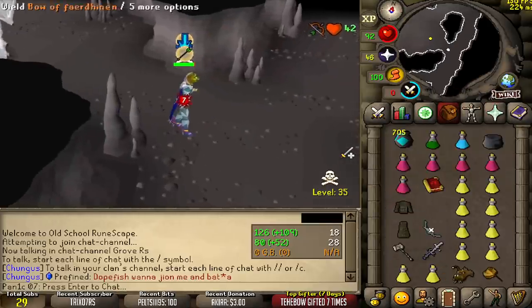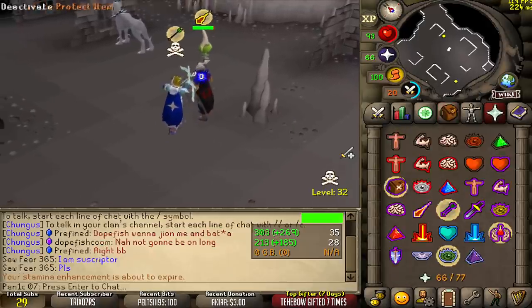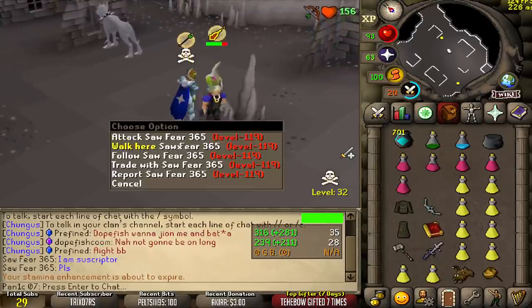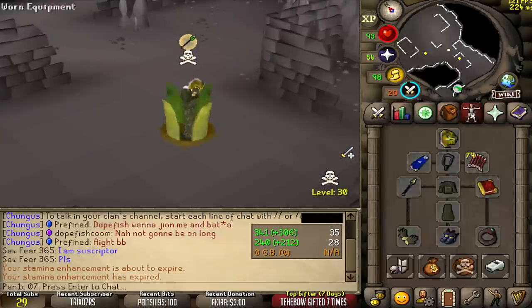Come on man, just fight me. You have no risk. I think I'm gonna be able to kill him anyway. Yeah, ease up. That's another PK that doesn't want to fight me.